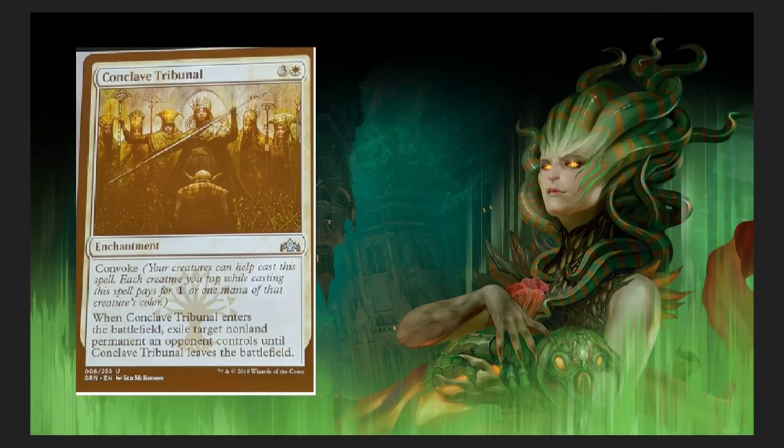Conclave Tribunal — four-drop enchantment with Convoke. I am so happy Convoke is back. As you know, with Convoke, creatures can help cast the spell; each creature you tap pays for one or one mana of that creature's color. When Conclave Tribunal enters the battlefield, exile target non-land permanent an opponent controls until Conclave Tribunal leaves the battlefield. It's a great way to exile a non-land permanent for cheaper than what we've been used to.